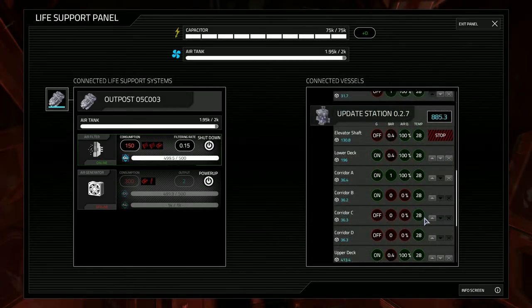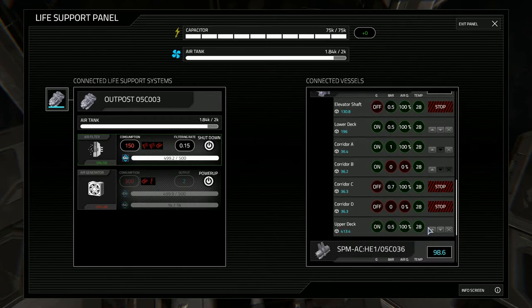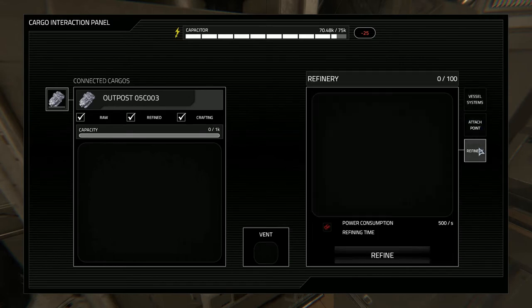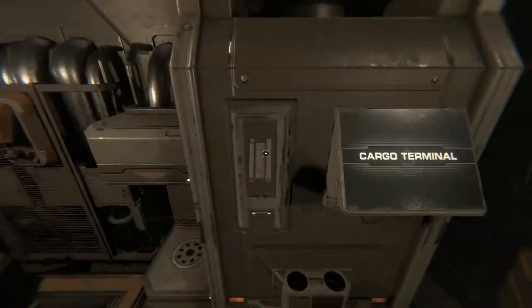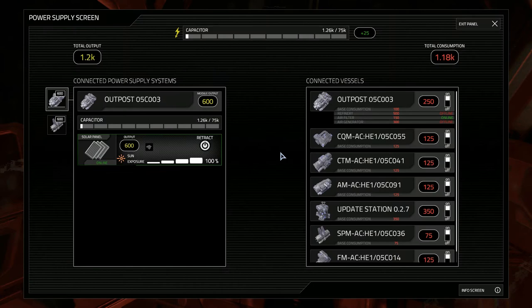My favorite new feature in this regard is that you can depressurize and repressurize any room using the life support interface. Pressurizing and depressurizing airlocks has been sped up substantially. Adding a command module to your base will now prevent unauthorized personnel from accessing any of the system panels, so they can't go into your outpost and start taking your resources from the cargo terminal. The command module has been added with a power supply and last post interface — you can control your entire base from there, as it's meant to be.